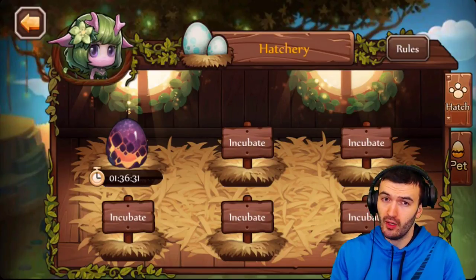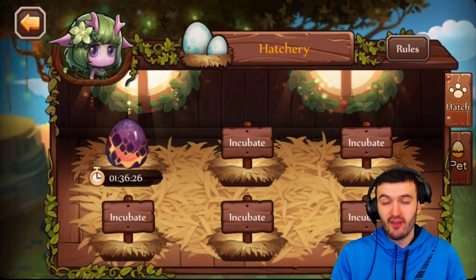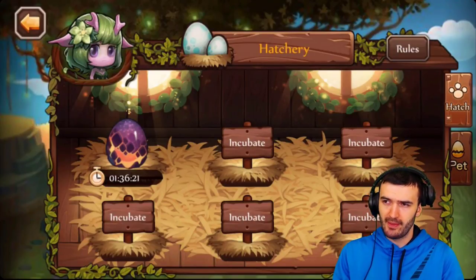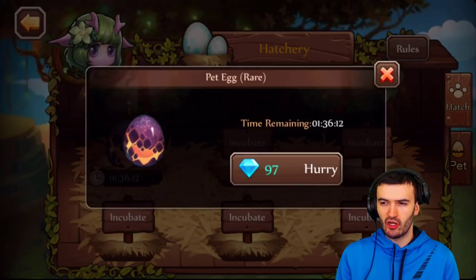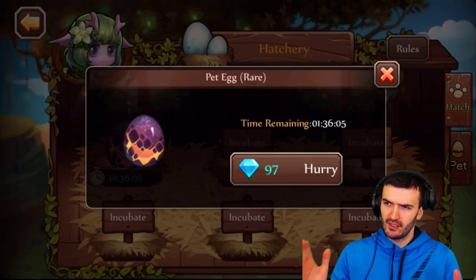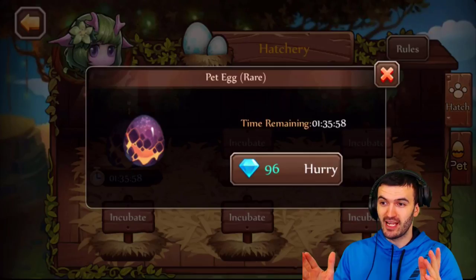This is my first purple pet so I can't wait for it to hatch. Once the timer runs out — it's been almost 24 hours — you don't have to spend any diamonds; the egg will just hatch when you click on it. If you want to speed it up it'll cost diamonds. It would normally be over a thousand gems to hatch this right away, but it's not a big deal to just wait a day.